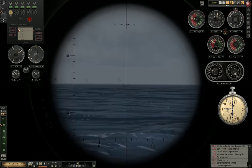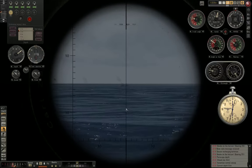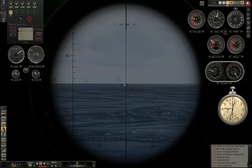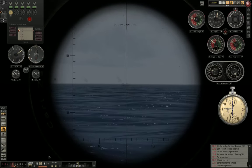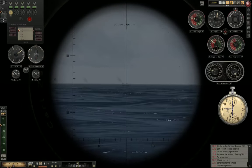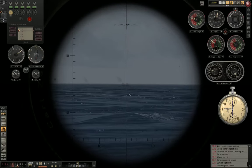As we see, our target is gaining on us, and there are two things we can do to make sure that we are on a collision course. Since the target is gaining on us, the easiest thing we can do is play with our speed — we can speed up. Right now at three knots, I'll increase my speed to four knots and we'll see what happens. The change in speed is not instantaneous, so you have to wait a little bit.